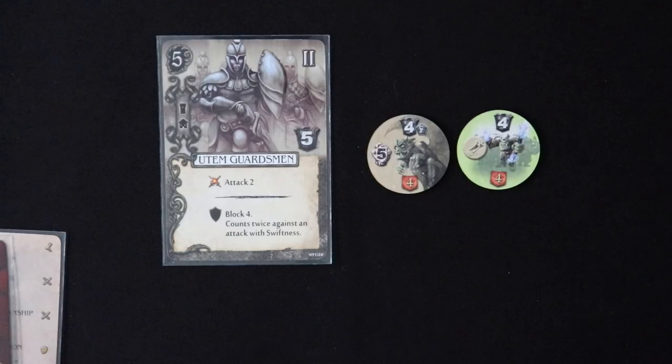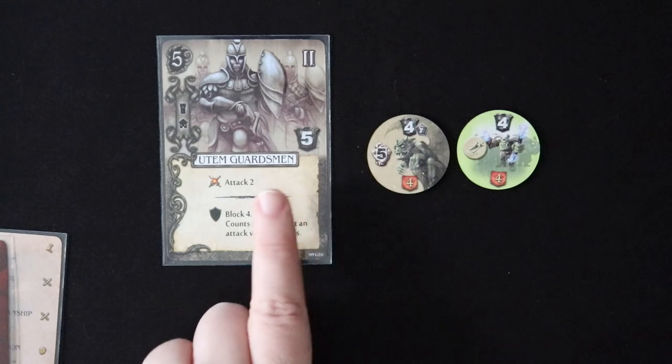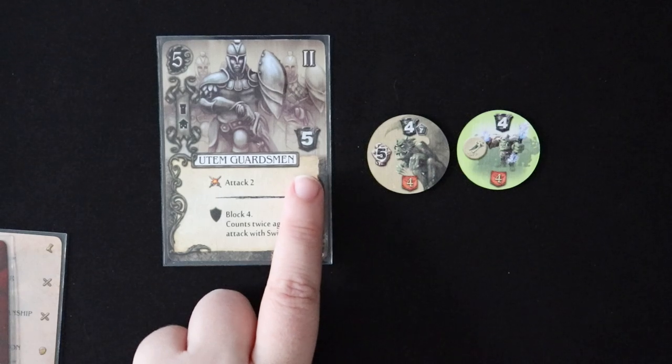The same concept is going to roughly apply when you choose to assign damage to a unit. Let's say that we have our Utam Guardsmen here to help us out — they have an armor of five. And this thing does damage of five. So what you could choose to do is select your Utam Guardsmen to absorb the hit for you, and their armor would matter in the calculation of that damage.